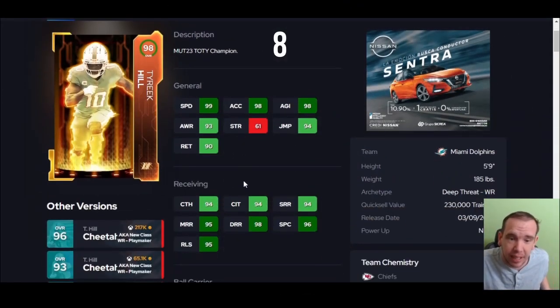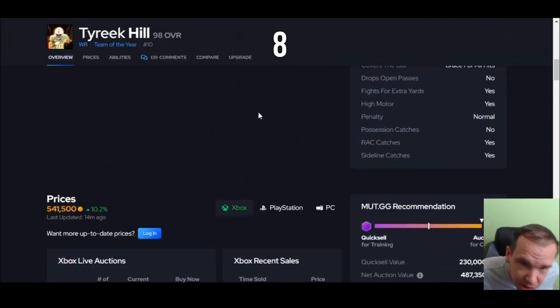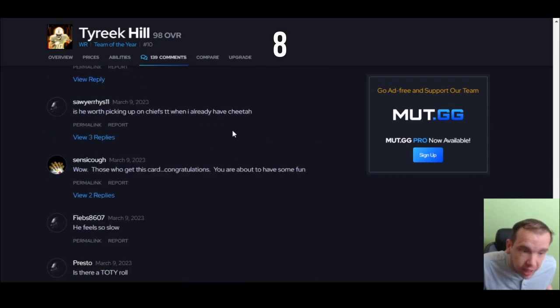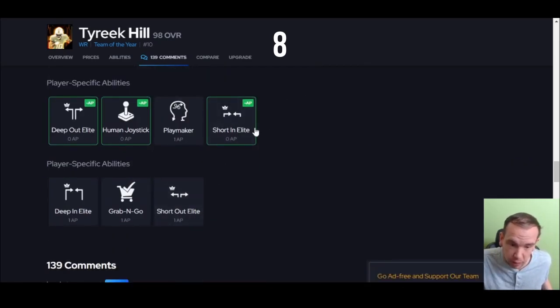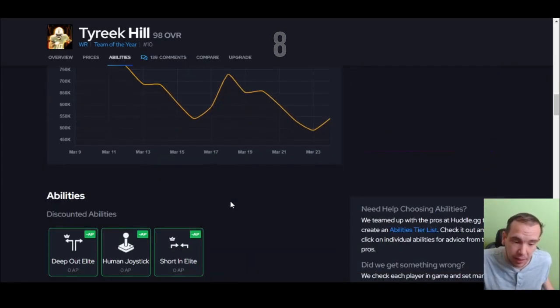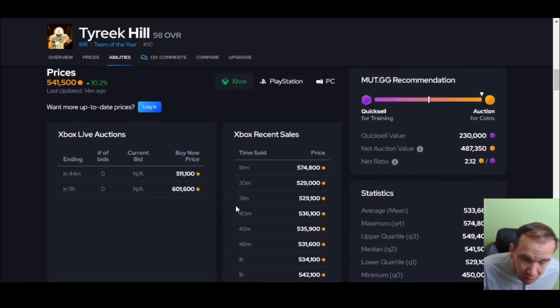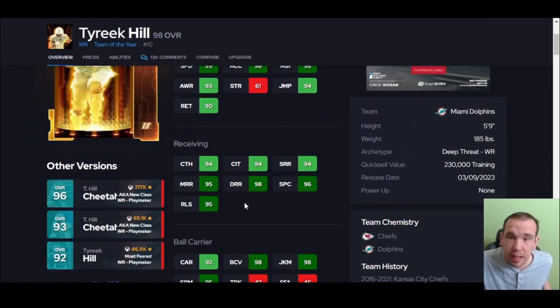You cannot forget about the guy that has max speed at stock — he does not need to be on a theme team, he's going to be zooming around. He's shifty, he's a great return guy, you can use him in different ways. Short out, short in for one AP — it's pretty crazy. If you need somebody to beat the man press, this guy is really good. If you press this guy he's going to be gone. He's very shifty and he can hit the home run, so don't sleep on Tyreek Hill.